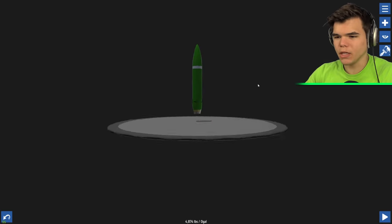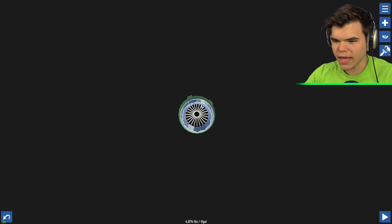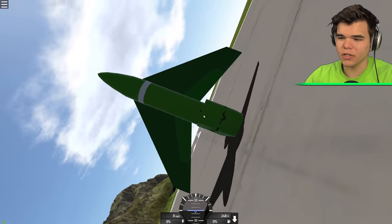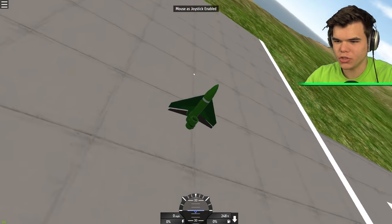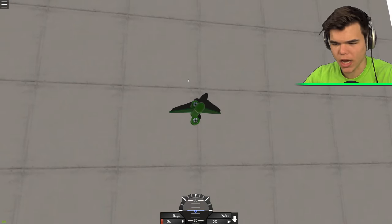Why would you make this? Now the real question is, if I crash this thing will it explode? It does look like it has an engine here, but I don't think it works. I put some wings on here, a couple of engines. I'm not exactly sure if this is going to work or not and I'm really struggling to change the view. Let's try it out, fuel it up. Here we go.